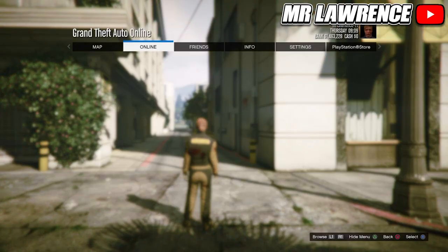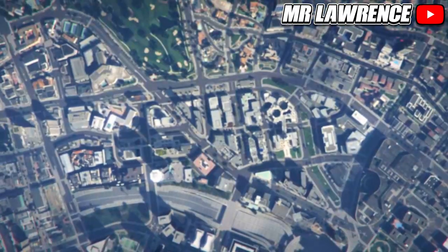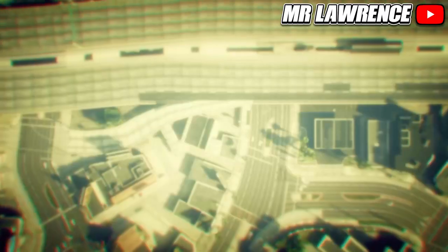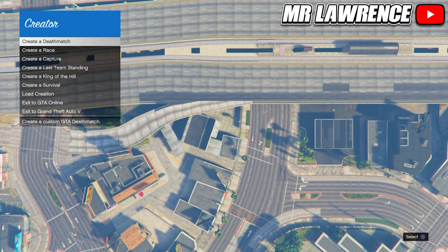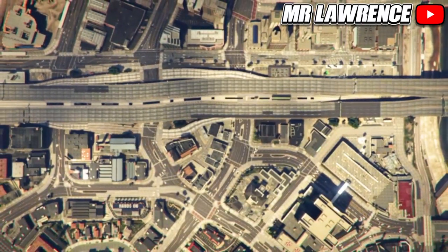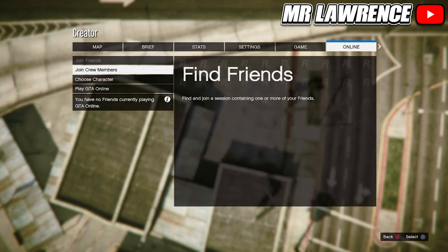Now open your pause menu, go to Online and start creator. Once you are in creator, create a race, then select tutorial and accept the alert. Now open your pause menu again, go to Online and choose character.